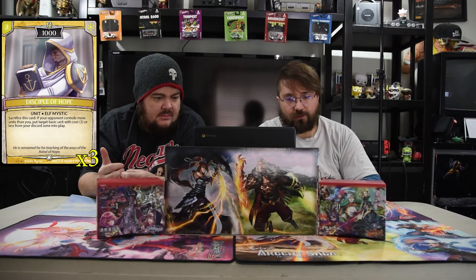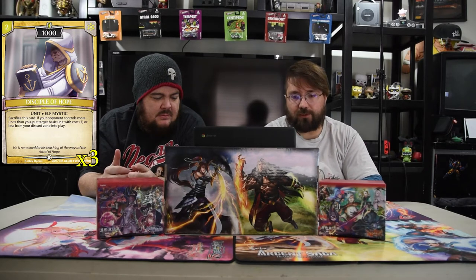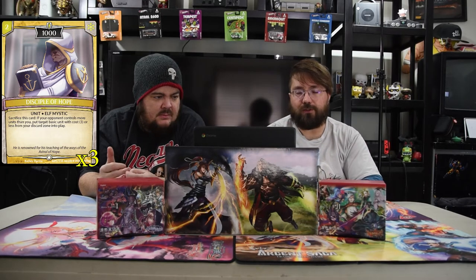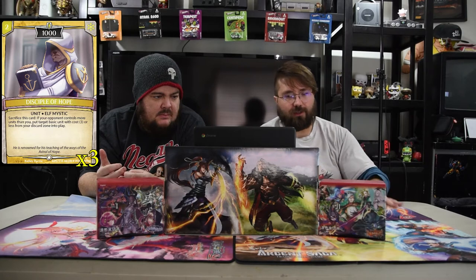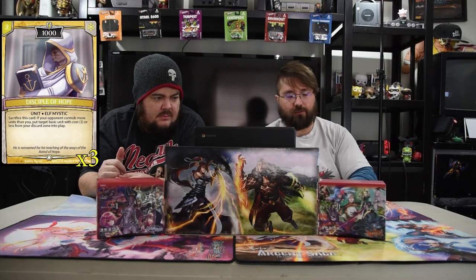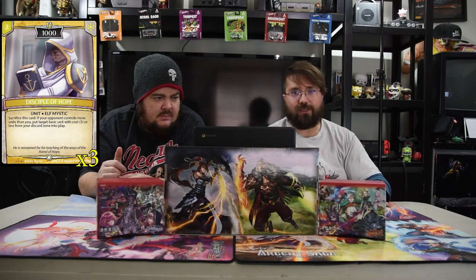The first cards are mostly all basic. We have the Trainee, which is a one-drop 1000 elf warrior. Next is the Warrior of Hope — a two-drop 1500 elf warrior basic unit. Next, the Disciple of Hope — a two-drop 1000. Sacrifice this card: if your opponent controls more units than you, put a target basic unit with cost three or less from the discard zone into play. He gets sacrificed so he doesn't count, so if they have one dude and you have one dude, you can sac this dude to get something bigger because they have more creatures than you. Pretty cute.